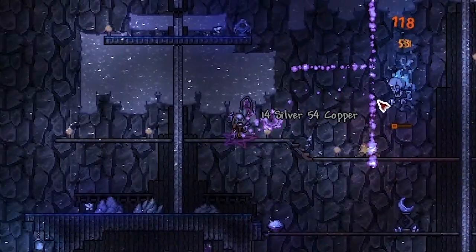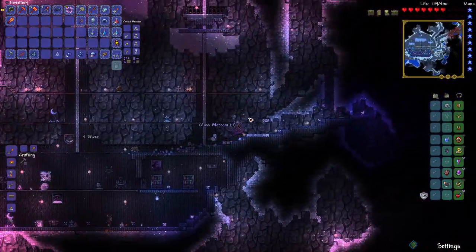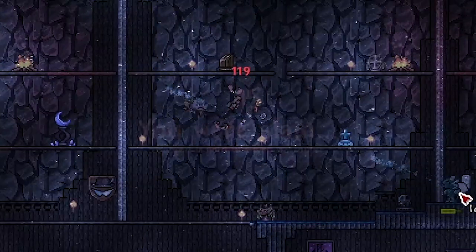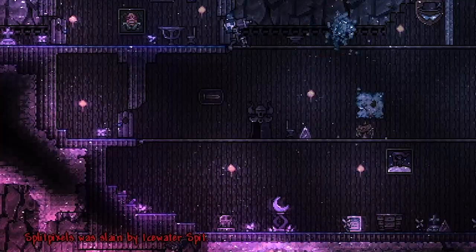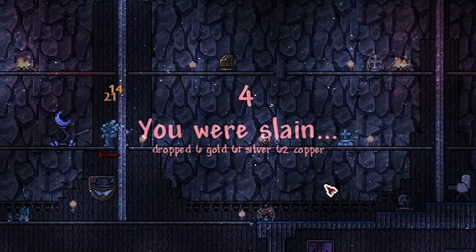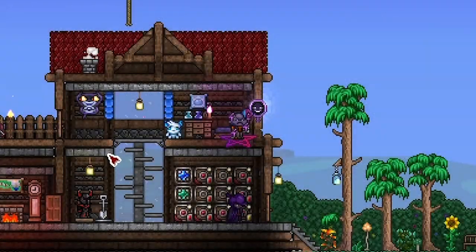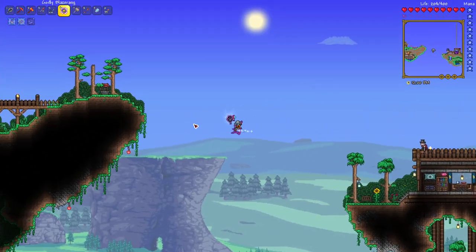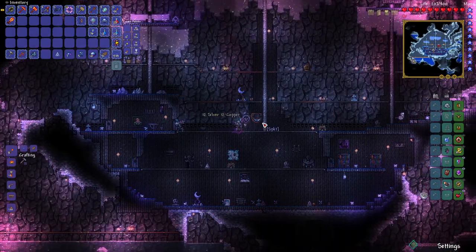I can make the armor set at least, which might give me a little edge at the beginning because I'm getting hit quite hard. Going to save myself a respawn just in case. Got sniped by the Icy Merman - slain by ice water spit. I've gone through my entire life playing Terraria never realizing that they weren't shooting frost bolts - they're actually spitting frozen balls of saliva at you. Fun fact for those who didn't know.